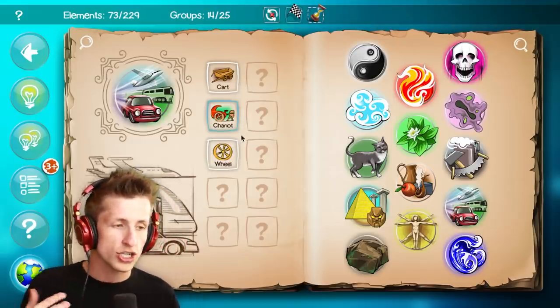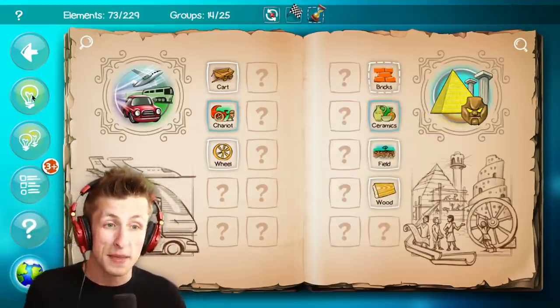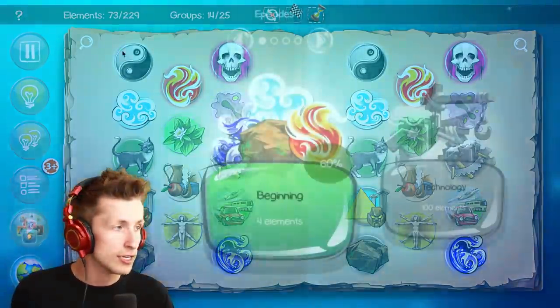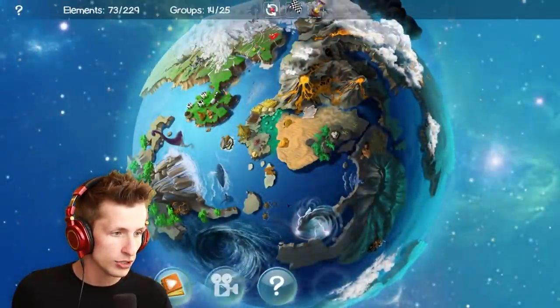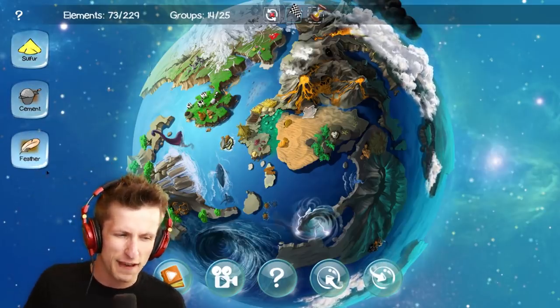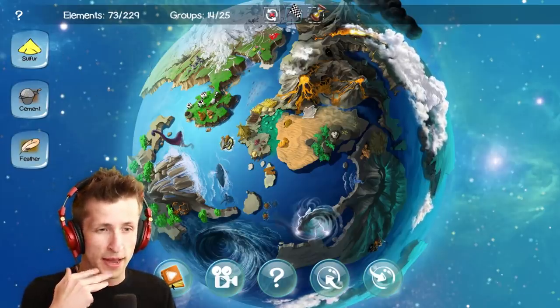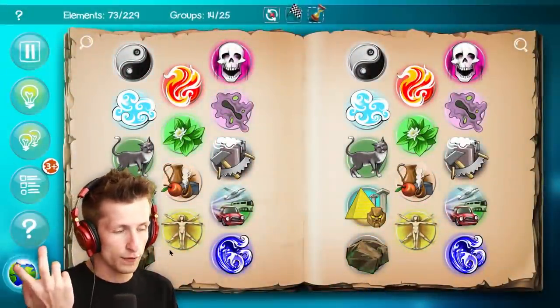So we got carts and chariots and a bunch of other awesome things. On our agenda today, we have to make sulfur, cement, and a feather. I don't know how we're going to make a feather or sulfur or cement, so we got that going for us.